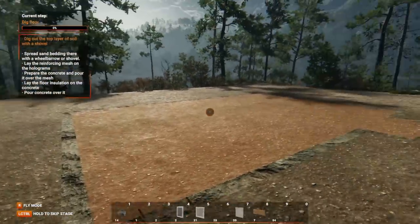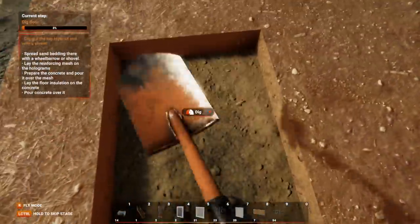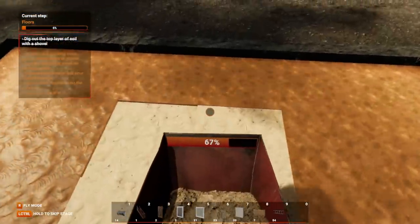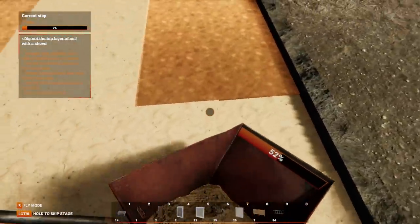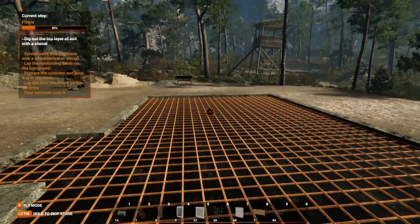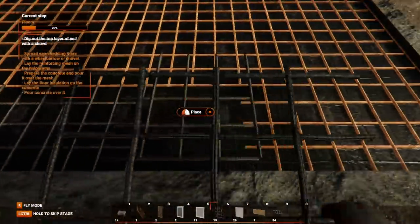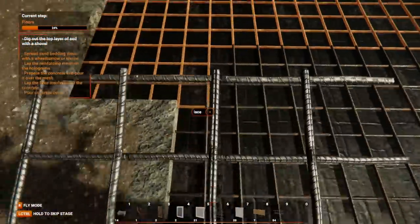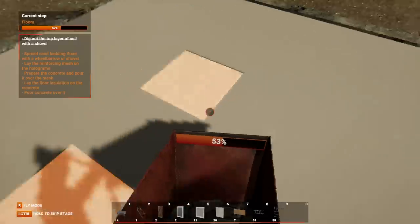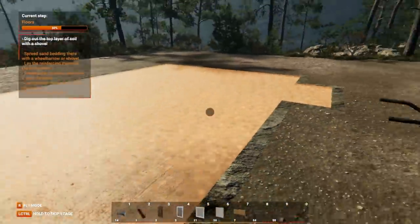Now that my concrete was finally poured around the base, I had to dig out the top layer of soil with a shovel. I thought that would be pretty easy, so I grabbed my shovel and started digging — and easy it was. I was efficient with this shovel. Using my wheelbarrow, I went around the entire plot of my land, gently spreading sand all over the place, hoping this is exactly how you're supposed to do it. Next, it was time for the reinforcement meshes. I grabbed these metal bars and started putting them in. To make sure these metal meshes would stay in place, I had to pour concrete over the entire thing. With my concrete just about poured, I made a sigh of relief — finally, we had made floor.